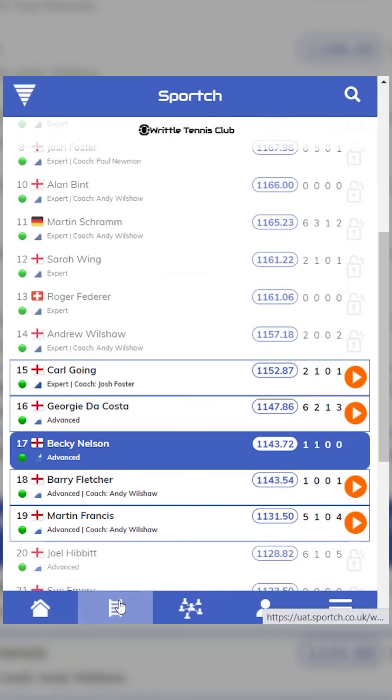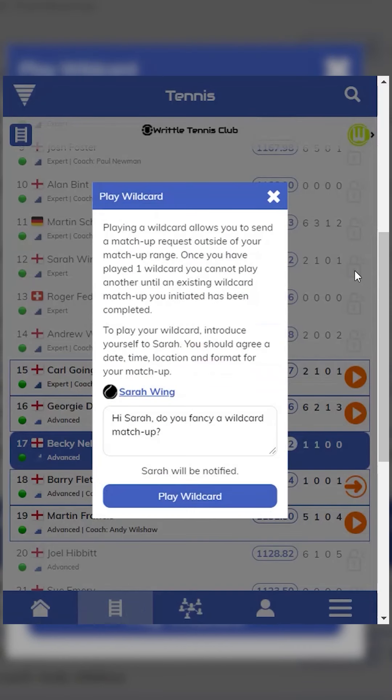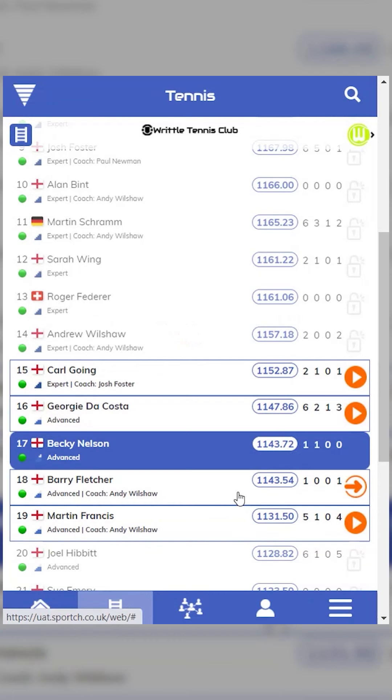Let's go back to the ladder page and I'll show you another way to start a match, but this time through the wildcard feature. To play a wildcard, tap the padlock next to the player's name who is outside of your group. Unlike the players in your group, you don't have the automatic right to play these players, and so you need to send them a request.